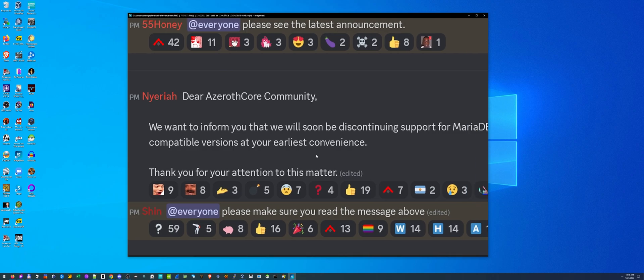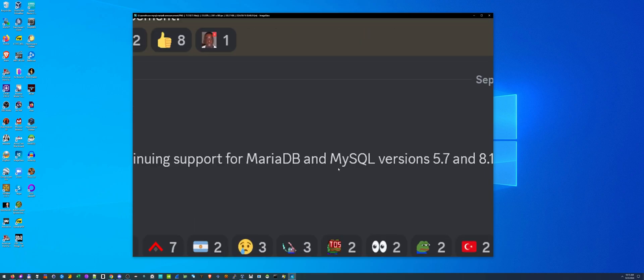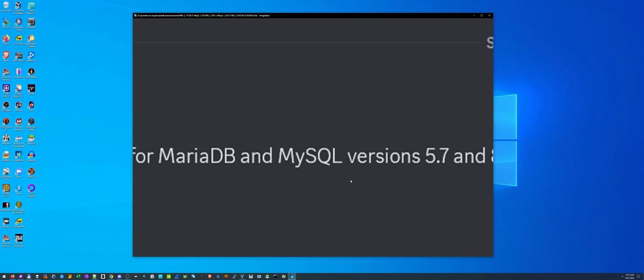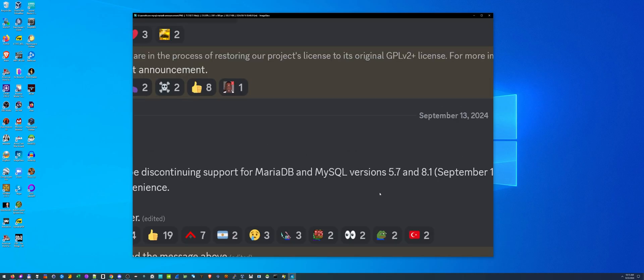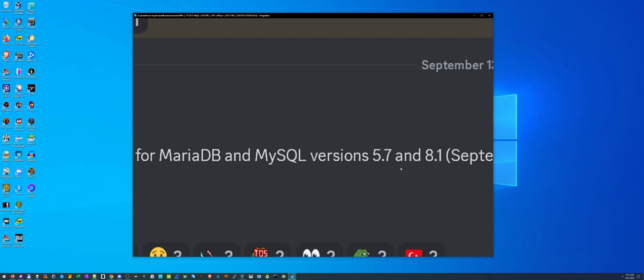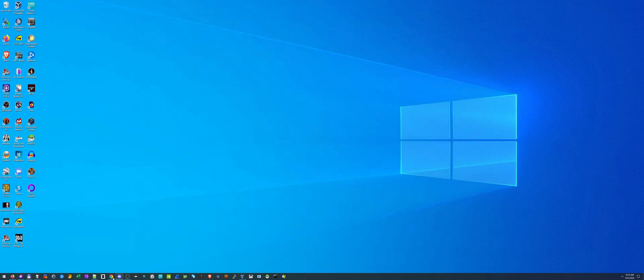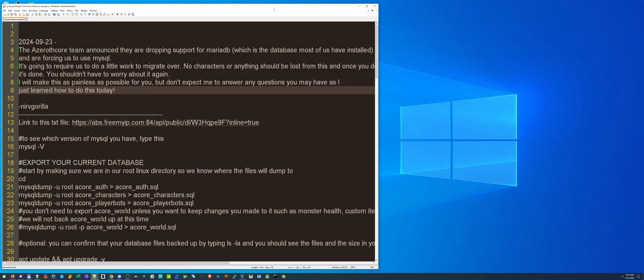I've never done this before. Just as with my Azeroth Core guide, I had to figure it out myself. I had to figure out how to convert my MariaDB database into the latest MySQL, which is MySQL 8.4 — what Azeroth Core now supports. I spent several hours testing today and finally got it, and I made a text guide which I'll be linking after this video.